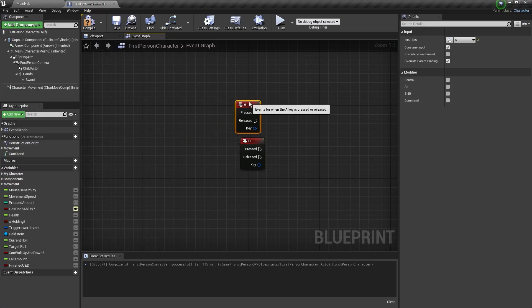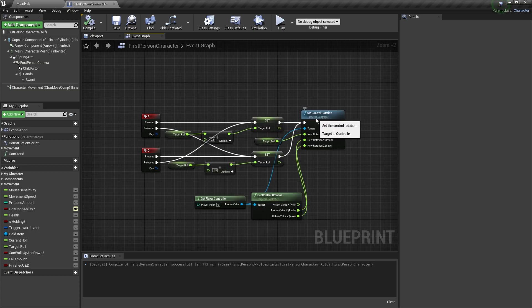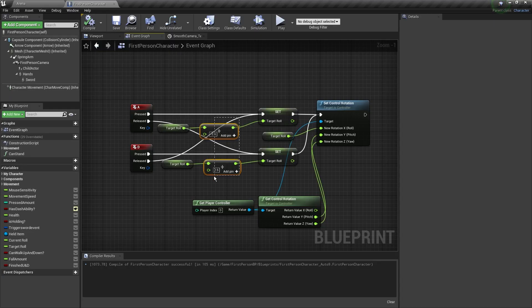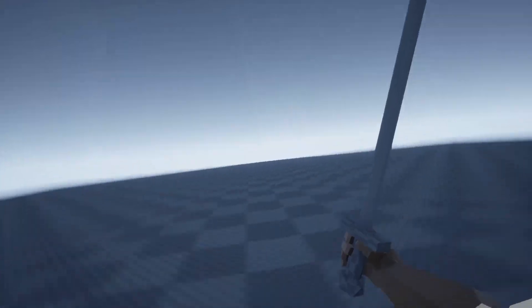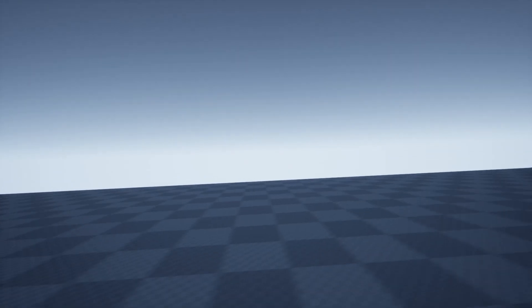I'm going to take the A and D keys and give them some values. Then whenever the player presses one of them, I apply the value for that key to the controller rotation, and we should have this effect. I just have to make it smoother — I'm going to interpolate between these two values. It didn't work at first, so I had to scratch my head on this one, but eventually got it working.